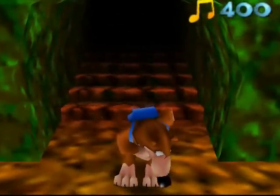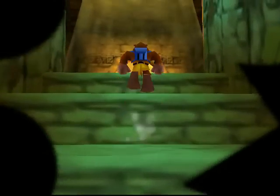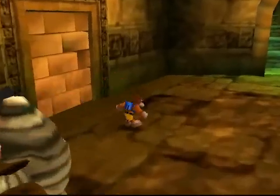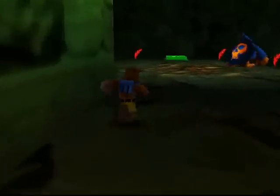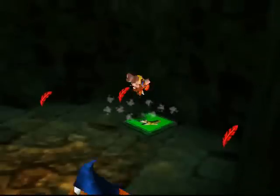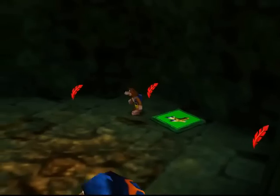Now we can access the next area of Gruntilda's lair. We're going to end up in a desert-like area. We've got mummies here — those are the first undead enemies you encounter in the game. You can only permanently defeat them with a gold feather; you can neutralize them for a bit with other attacks, but they require a gold feather to permanently defeat.